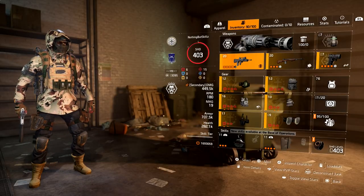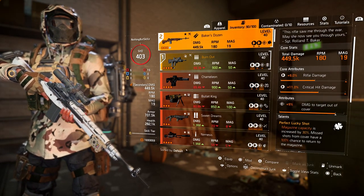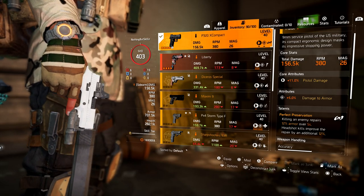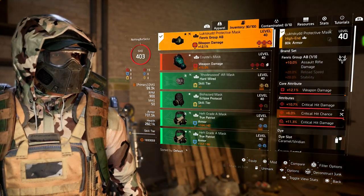For my secondary I like to run the Baker's Dozen, the named rifle that comes with Perfect Lucky Shot. It has rifle damage, critical hit damage, and damage to targets out of cover. I also run the Gunner specialization pistol, though you can run whatever pistol you want. The main thing to focus on is having a rifle and an AR.